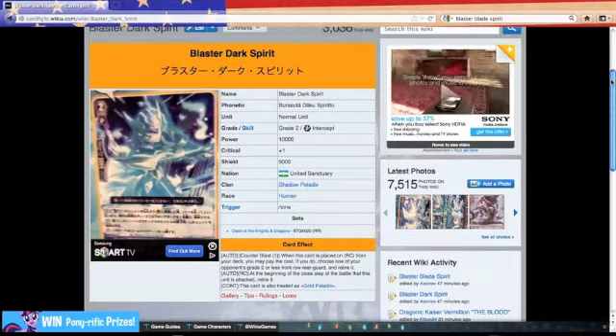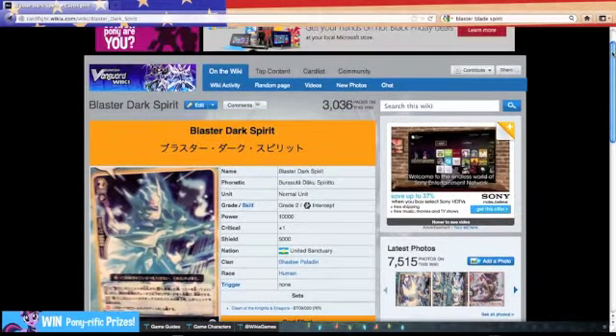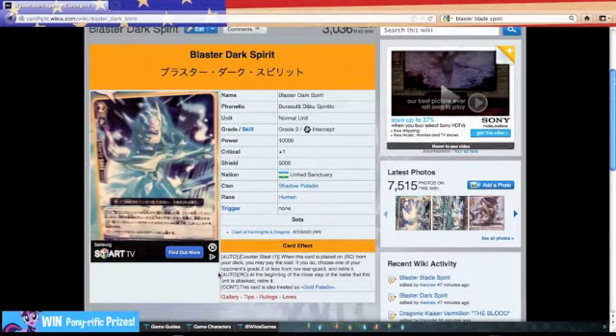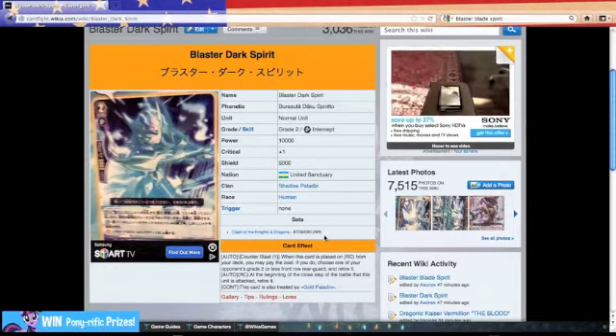So, I was just bringing you guys a quick video and showing you guys something very interesting that I figured out today — that I found here in Card Wiki and Cardfight Vanguard Wiki. This pertains to the new set that's going to be coming out for the Japanese players, which is Clash of the Knights and Dragons.